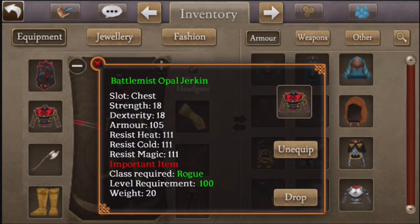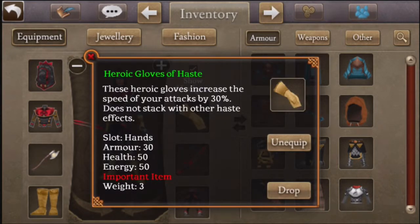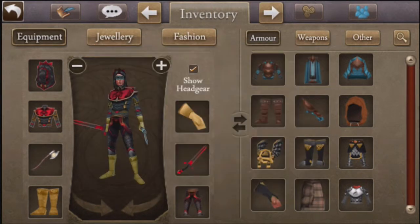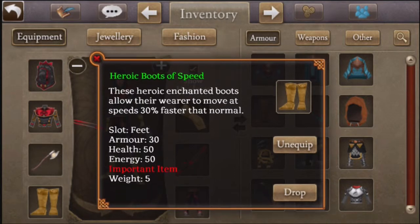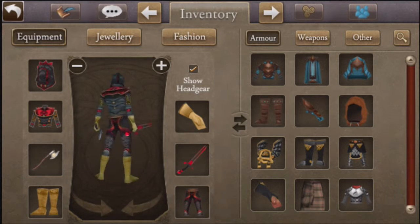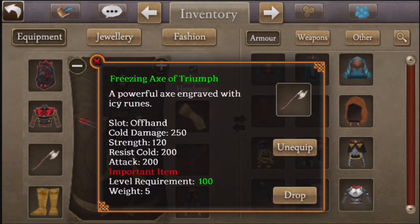Here's my Battlemist Opal Jerkin, or chest plate. It's Opal while the cowl is Diamond - different tiers, I forget which one's stronger. Here are my Heroic Gloves of Haste - an important item. I got those alongside the Heroic Boots of Speed back when I actually used to play. Both are really good to have in combat. Also have Freezing Gauntlets of Triumph.